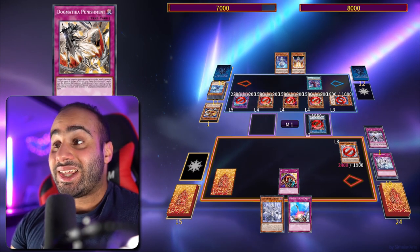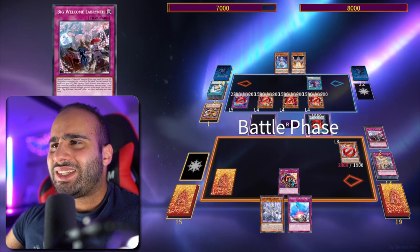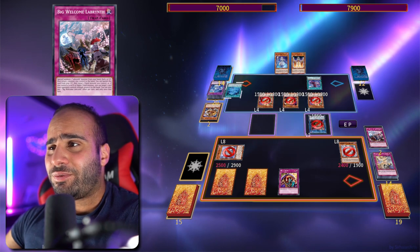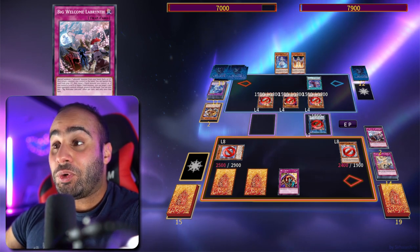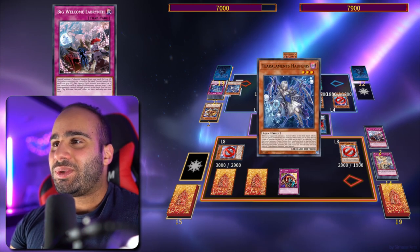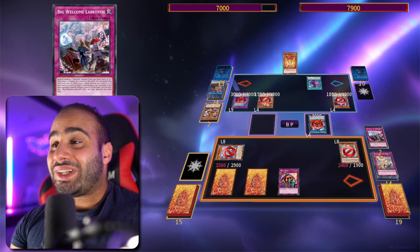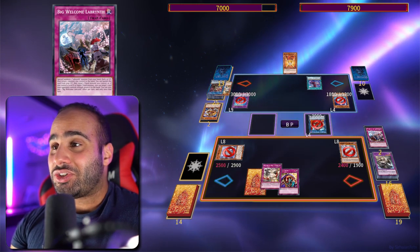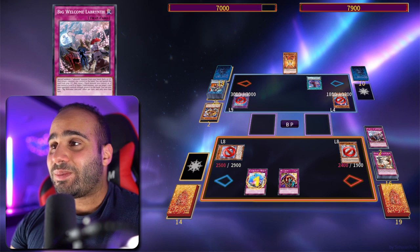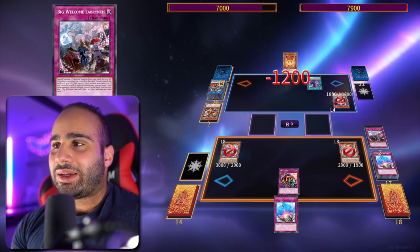If my opponent doesn't have their field spell, Skill Drain really does something against the deck. Even though my opponent is milling a bunch of cards, I can actually get Big Welcome Labyrinth in the grave and bounce back a card. The fact that milling cards — which is supposed to be bad for me — is actually helping me out is not too bad. Last time I checked, Tearlaments Ishizu was the best deck, but right now it doesn't really look like I'm under that much pressure. I'm just destroying that Borrelsword Dragon and bouncing back Kaleido Heart.